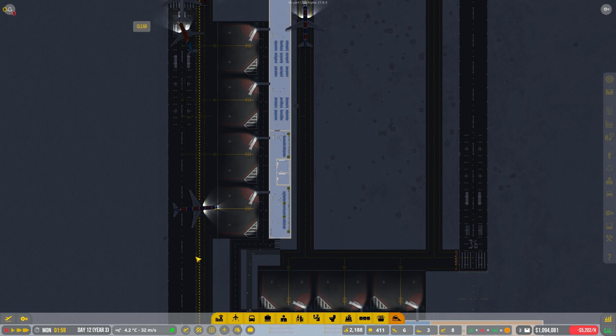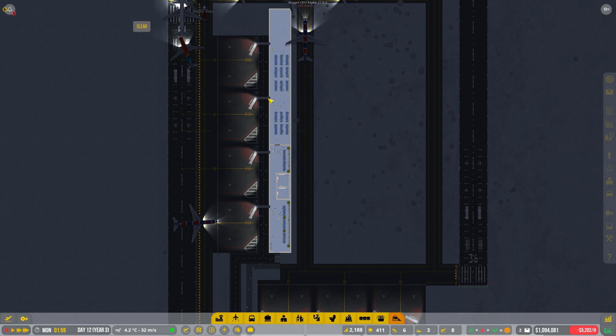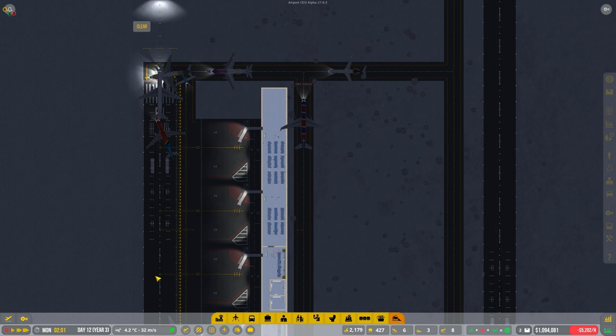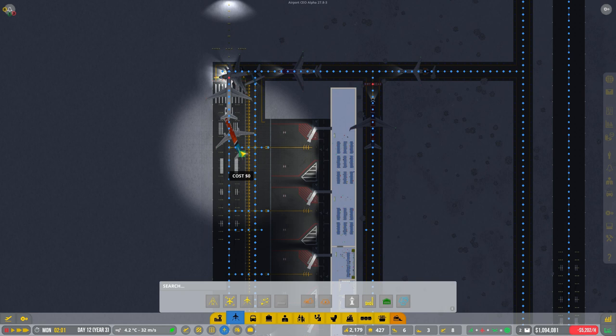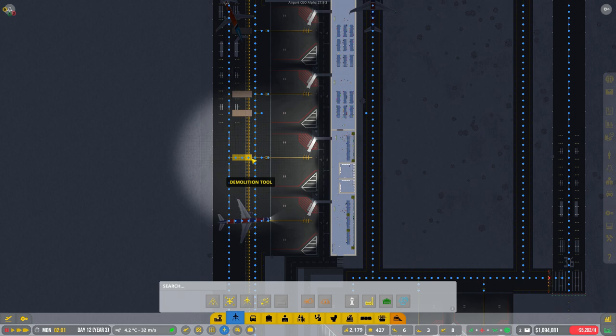Hey guys, welcome to Penfold Gaming for another episode of Airport CEO. If you watched the last episode, we had a few issues with the planes getting stuck again. So I've had a few suggestions from the Airport CEO forums to remove some of these taxiway paths, which I'm going to do now. We'll also move these so it's not giving them a shortcut.